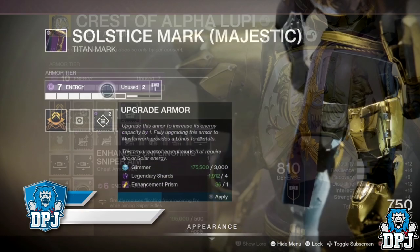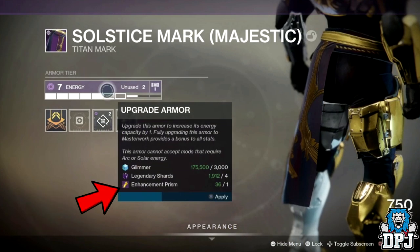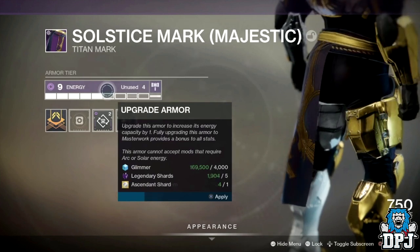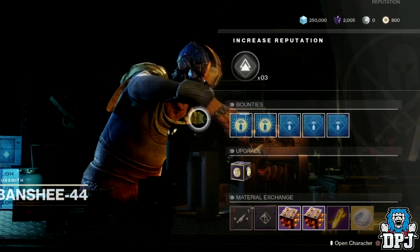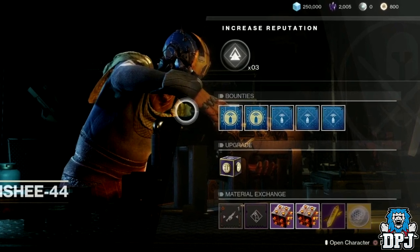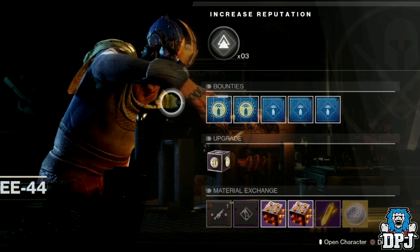Also, when upgrading armor to a masterwork tier 10, we see two new materials introduced to the game: enhancement prisms and ascendant shards. Ascendant shards you may remember from the Wrath of the Machine raid in Destiny 1. Both of these materials you will be able to trade with the Gunsmith — as we saw at the start of the stream, the Gunsmith has added more to his inventory with a material exchange.